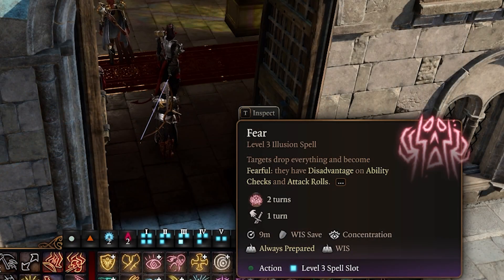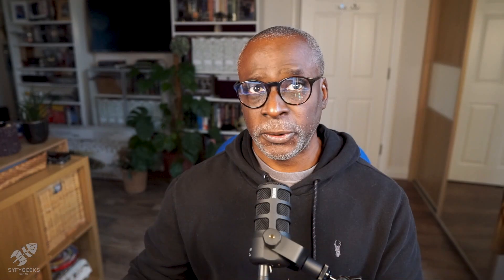Fear is a level three illusion spell. Project an image so frightening it makes targets drop their weapons and become fearful. They will be easier to hit and cannot move. Now I hadn't really used this spell much in act one or act two, to be perfectly honest. But in act three, I found it very useful when trying to avoid getting hit, especially if one of my characters was particularly weak. So you might want to consider including this in your arsenal of spells — if you do encounter a sticky situation, there's a way you can get out of it. So Fear, I would give it a try.